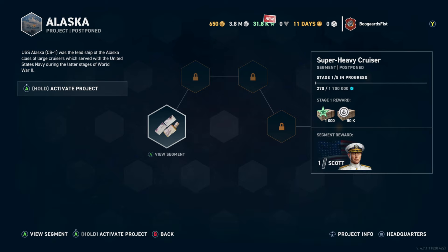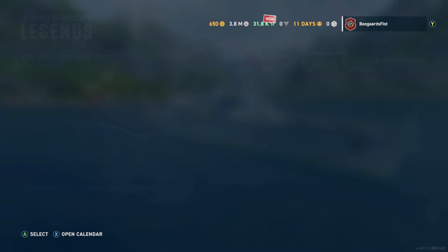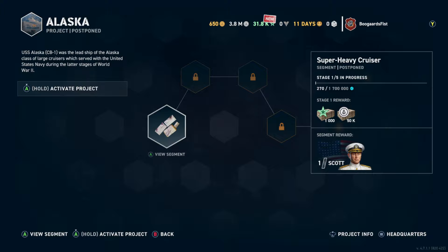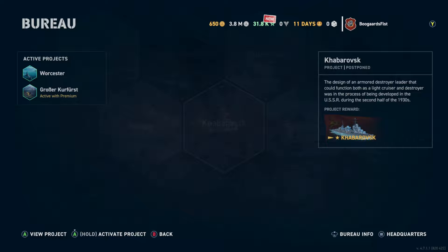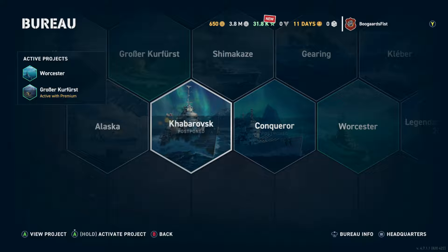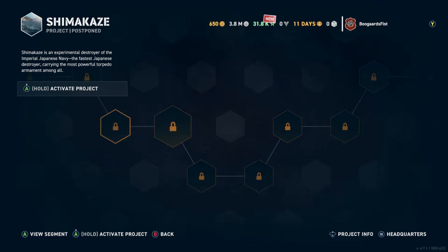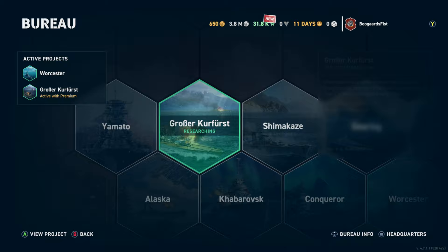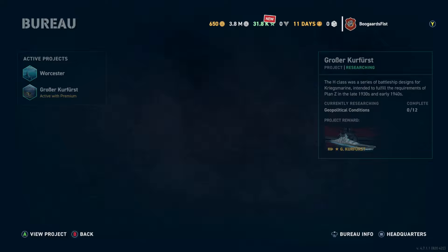Why bother? Check this out — segment one rewards: Norm Scott. I want Norm Scott working for me. He's an American light cruiser commander and the sooner we get him the better. Basically, at the normal rate you're going to get one commander per week. But if we're doing these Bureau projects and it takes roughly one week to get segment one completed, then we're doubling our progress. We're going to go through each and every one of these. Not every ship project has a commander, but most of them do. We don't need the Conqueror anytime soon — we'll skip projects that just have promotion orders. We're pursuing the Bureau to collect resources until it makes sense to actually get the ships. Once we have higher-level commanders and higher-level navies, then we can go for the ships themselves — but until then, we're just chipping away at these commanders.